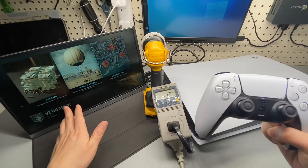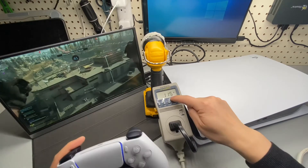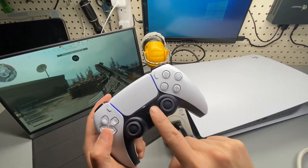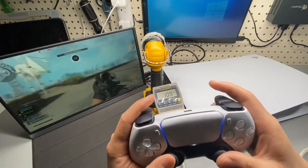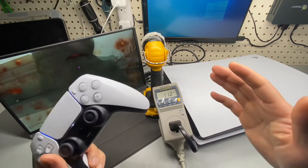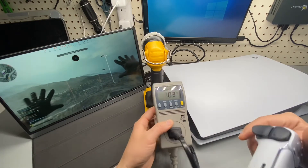Loading Call of Duty: Warzone. Power is at around 112 watts. It hasn't been updated for PlayStation 5 yet, so the haptic vibration isn't there and the triggers are still very light. In 4K it looks fantastic — so much better than my Xbox One S. The power consumption is even lower than the included Sony demo.